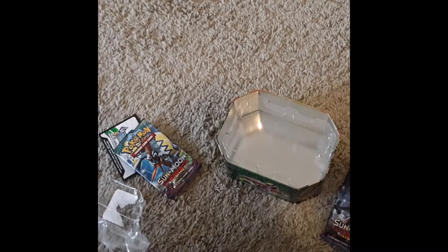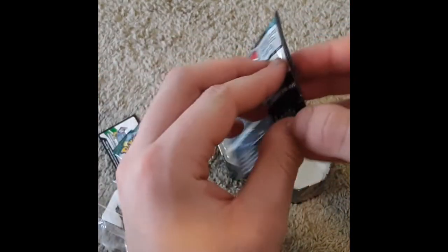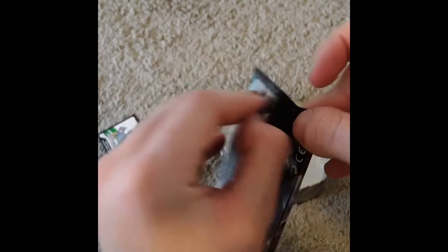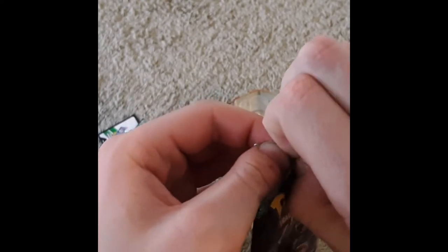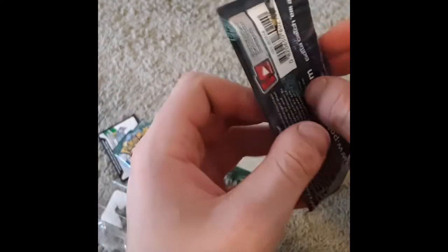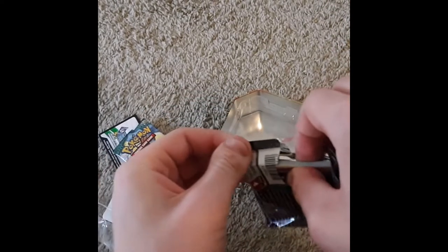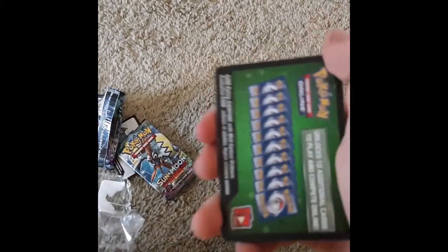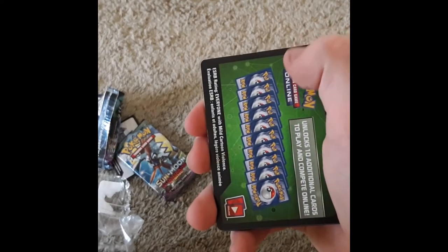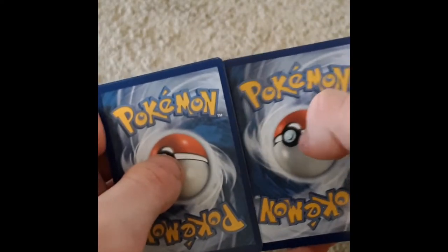At the end of the video I'll go through all the pulls. Now for this Midnight Form art pack — the pack art, as far as I know, does not affect the pulls you get. It's purely aesthetic. If the code card is white, from XY Evolutions and up, that means you'll get at least a Holo — if not a GX or Full Art Trainer. Green code card means standard pulls.